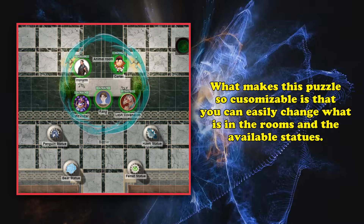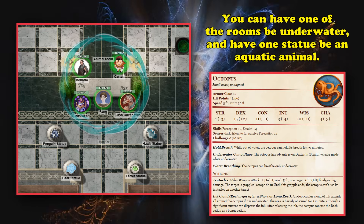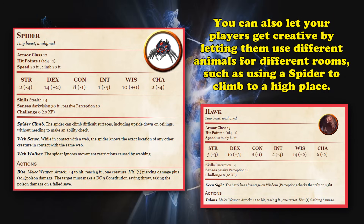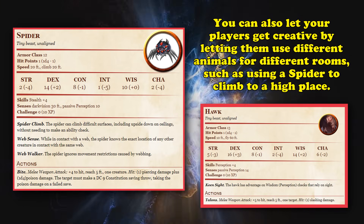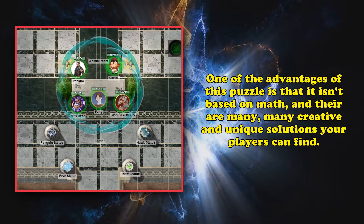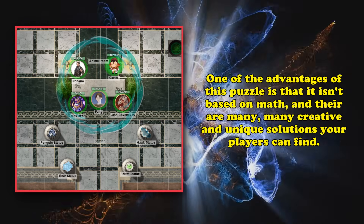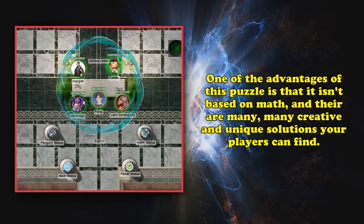What makes this puzzle infinitely customizable is that you can just change the rooms to have anything you want inside them. You could make it as simple as a room full of water with an aquatic animal, or make rooms solvable with multiple animals — like adding a spider that can wall climb instead of the Hawk — allowing your players some choice about which animal statues to use. One of the advantages over a more standard puzzle is that it doesn't require any complicated math or riddles, and it's pretty easy to find a solution without too much difficult thinking.